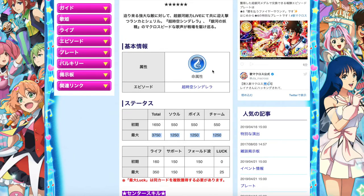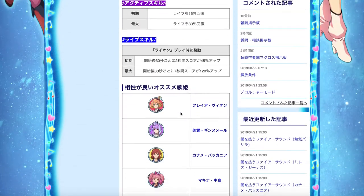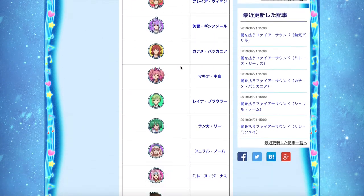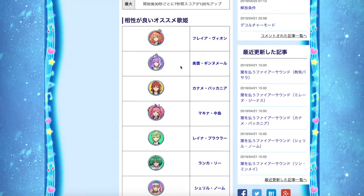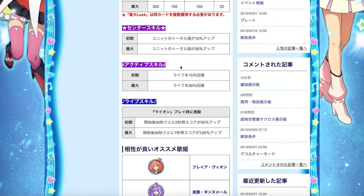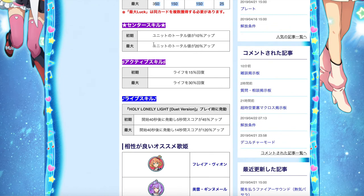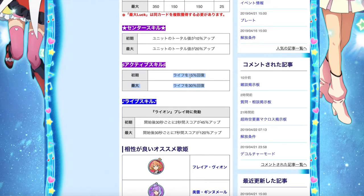Both plates — Macross 7 and Macross Frontier — are exactly the same in terms of stats, including Life, Support, Fold, and Luck. Both episode plates are exactly the same in terms of stats and the Divas who are equipable with them. Both episode plates can be equipped by all the Divas currently available in Uta Macross. The center skill and the life skill are exactly the same under both episode plates as well — units total boosted by 20% up, life recovery of 30%.